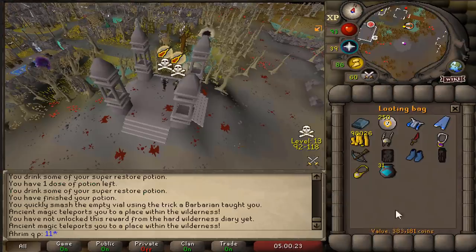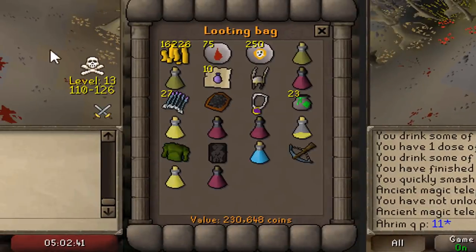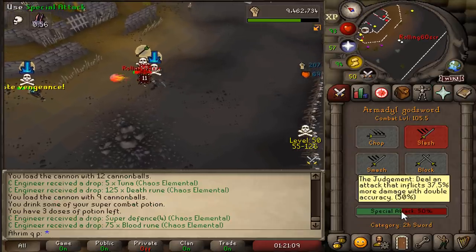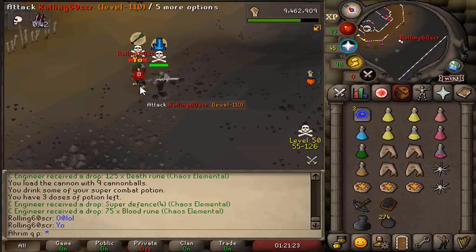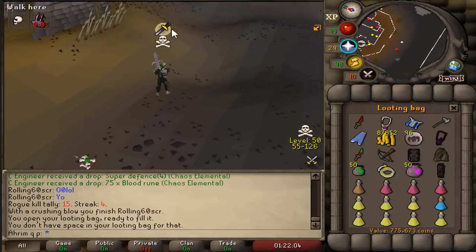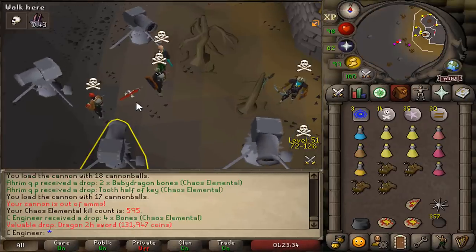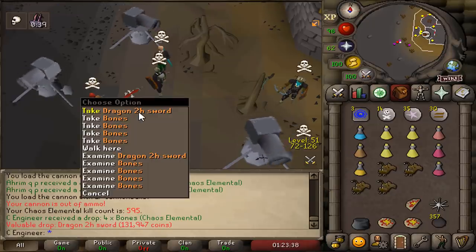Loot from the first kill: 383k in the looting bag. 230k in the looting bag from the second kill. A solo PKer that we just PKed for 775k. Beautiful! Almost 600 kill count on my main account, over 800 kill count in total, still no pet.